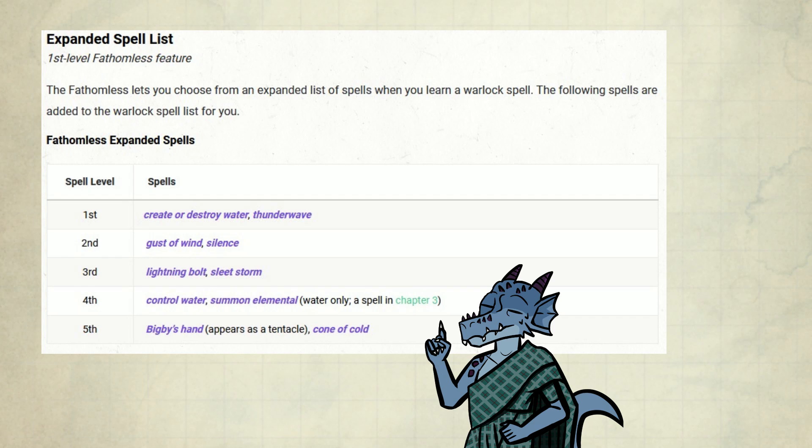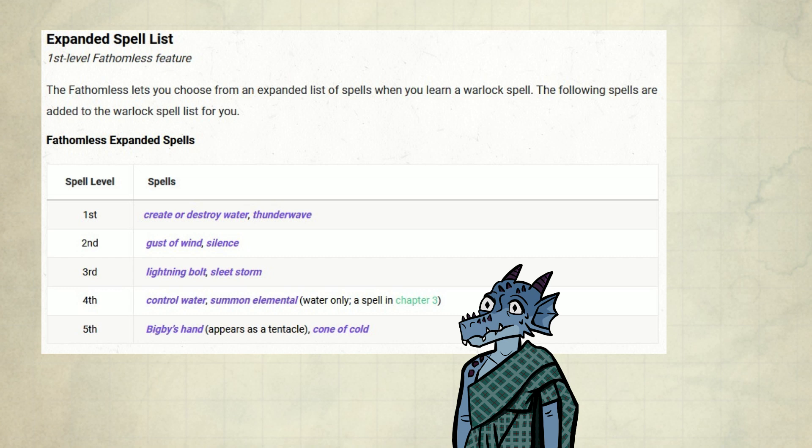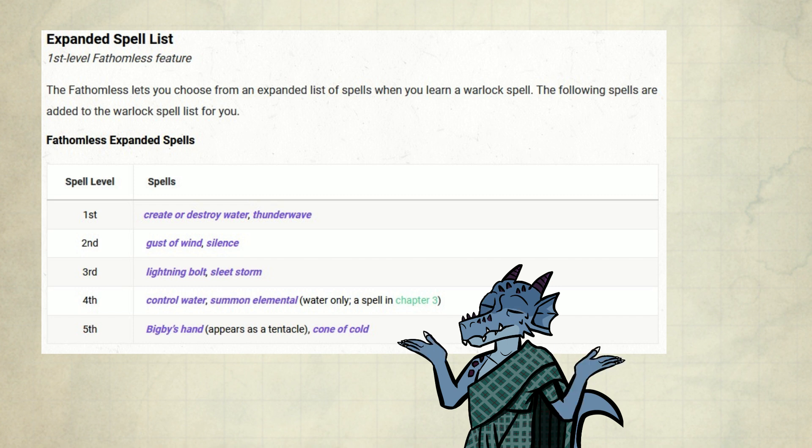First up is their expanded spell list. The big thing to remember is that they are not automatically prepared — they are just extra choices. You don't need to pick them, but they are not free either. We have some good choices here. At level 1, we have access to Create or Destroy Water and Thunder Wave. The former is not very useful for the most part, but Thunder Wave fills a pretty good niche for blast spells before second level spells for Warlock.